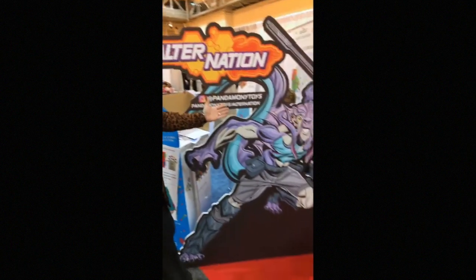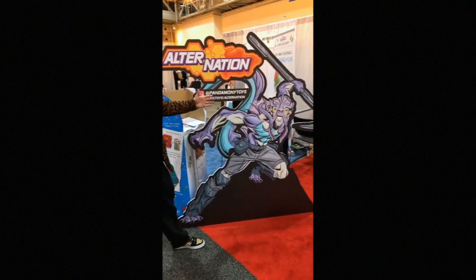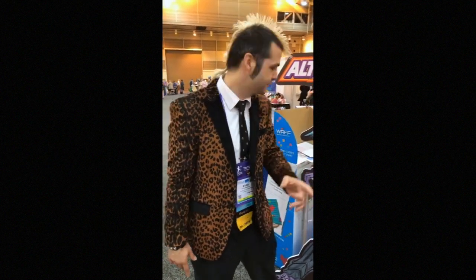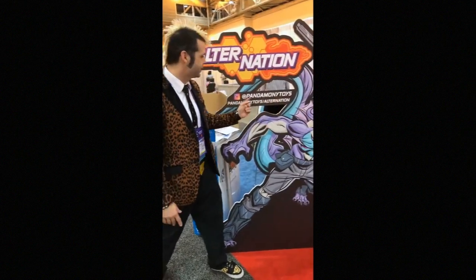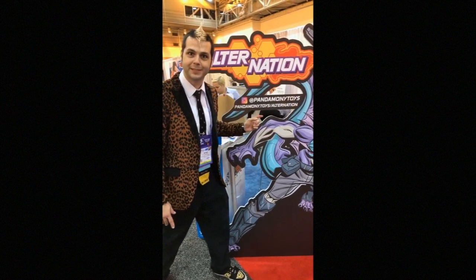First of all, we got our life-size El Rey. El Rey is the hero — well, he's one of the heroes of Alternation. He's the leader of the human-animal hybrids. We're putting the human part first. The most important thing is you always brand anything that people are going to possibly take a picture of.